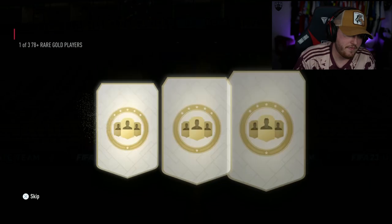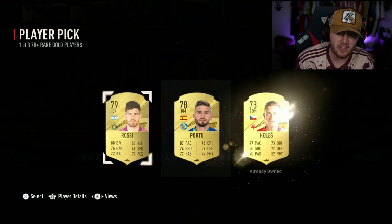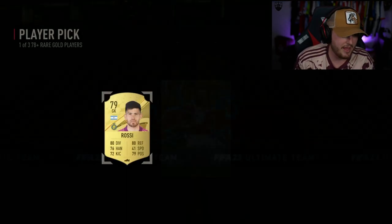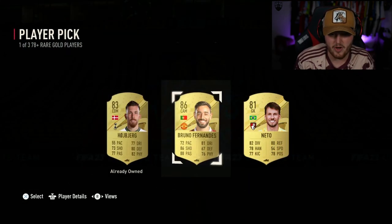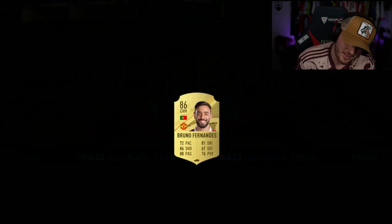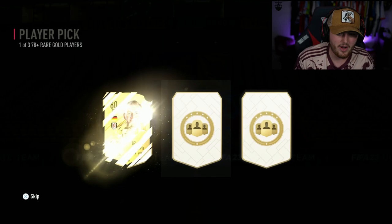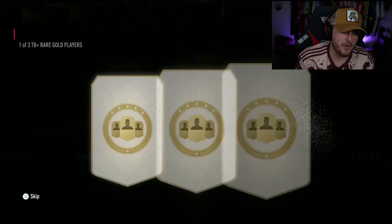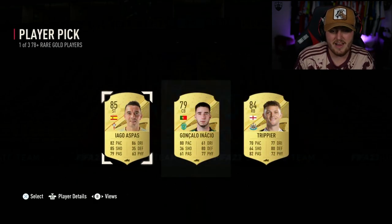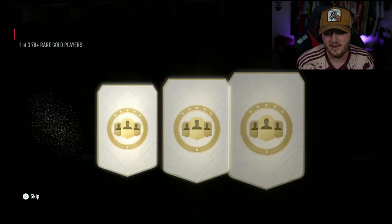I wasn't recording, but Modric in the first one is not a bad start at all. These have not been great for us so far — we've opened about 30 of these before this share play, and the best pull we had was an 87-rated, or an 86 in-form Connor Roberts. We've got Bruno Fernandes — I don't really want to look at him right now after yesterday, but we're still taking that 86-rated pull. After the 30 we've just opened, this is a good set so far. 85 Aspass — this is a good set right here.